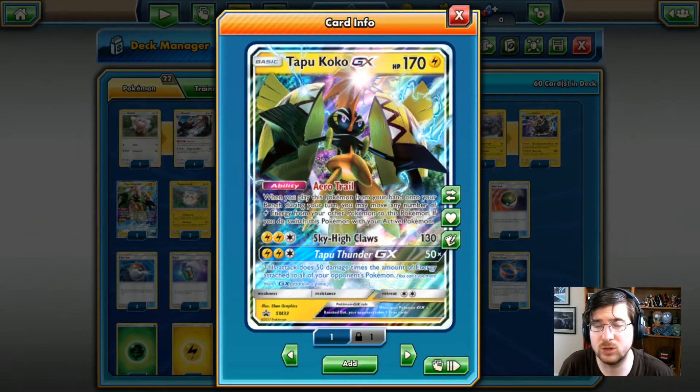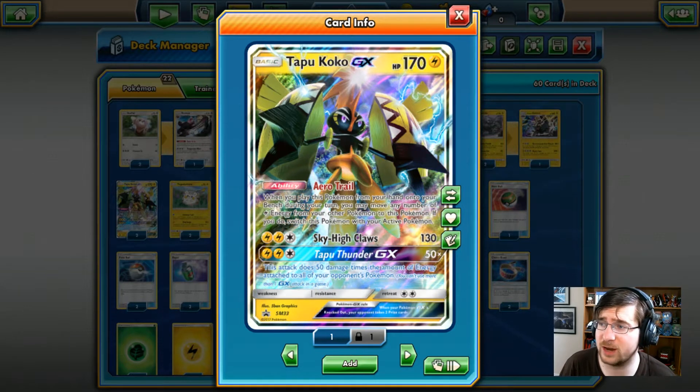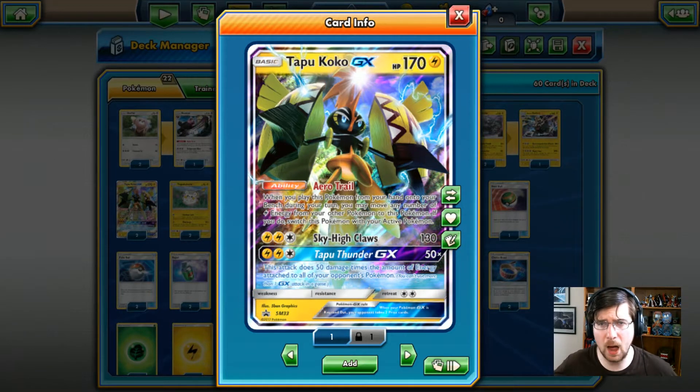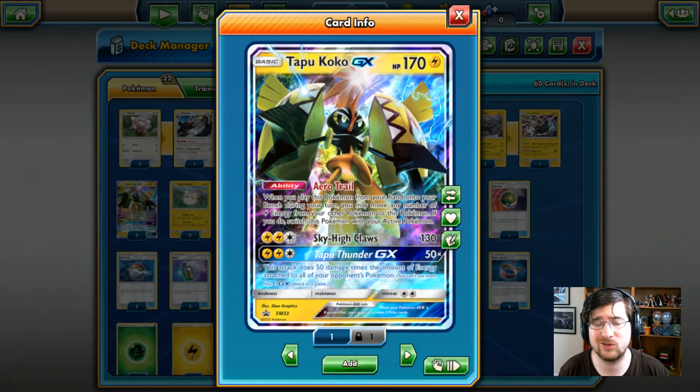Welcome back to another episode of Theme Deck Corner. Today we are going to be looking over Tapu Koko GX's Electric Mischief. This deck is obviously featuring the popular Tapu Koko GX, 170 HP, Electric Basic.